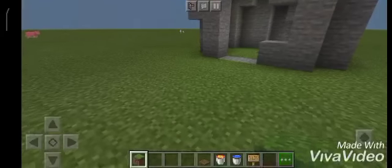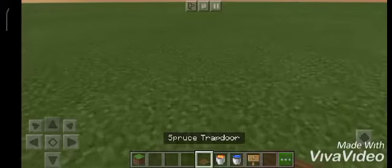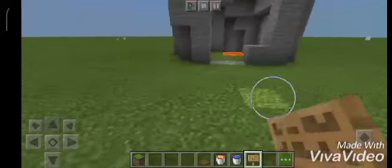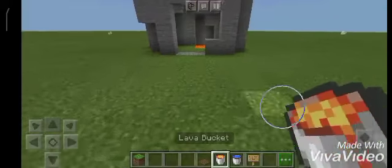This is what you need. You need oak signs, or either trapdoors, but I prefer using signs, because signs are not a block so you can go through them. Next, you need water and lava. That's all.